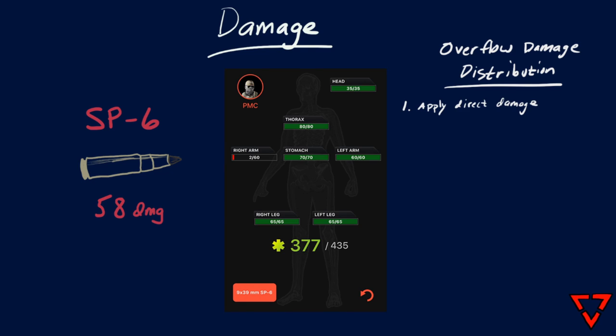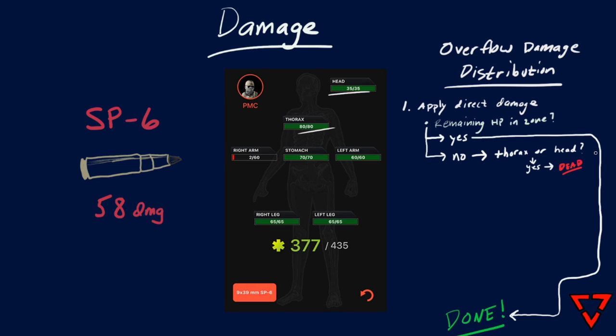Understanding how damage is distributed throughout the body is another interesting realm and is a bit confusing at first, but I'm going to try and explain it as simply as I can, breaking down how the game processes the damage step by step. First, the damage is applied to the targeted zone of the body. If the damage value is less than the current zone's HP, then the current zone is reduced by that amount. Otherwise, the limb becomes blacked out or has zero HP. If the limb is the thorax or the head, then you're dead. If the limb is any other part of the body, the next process that takes place is handling the overflow damage.